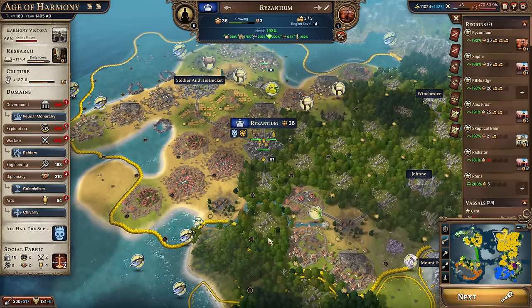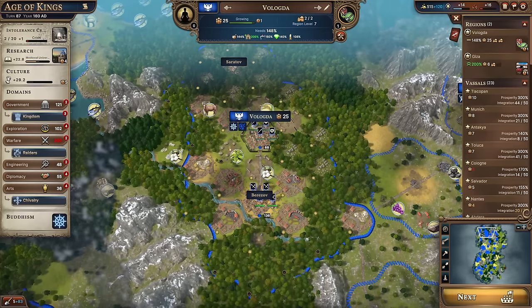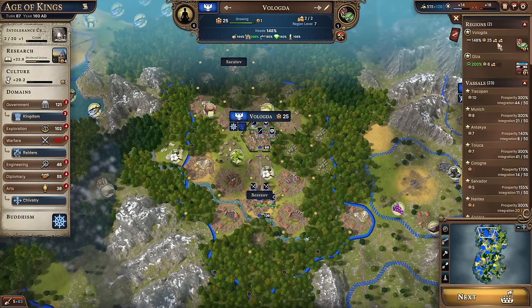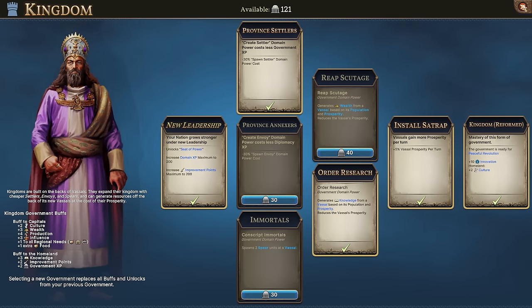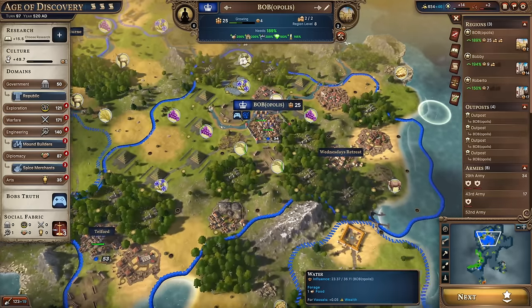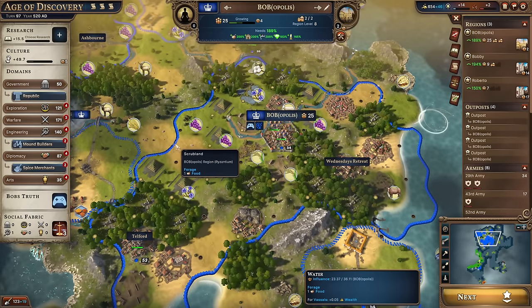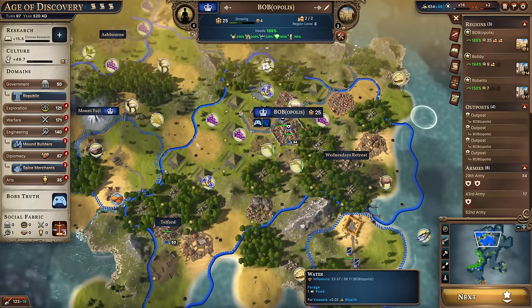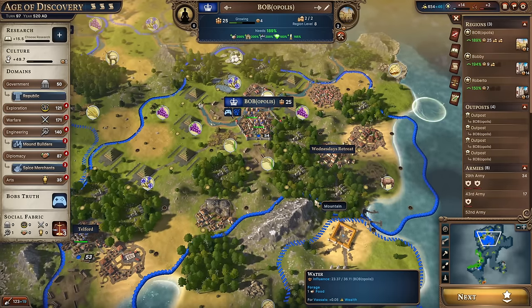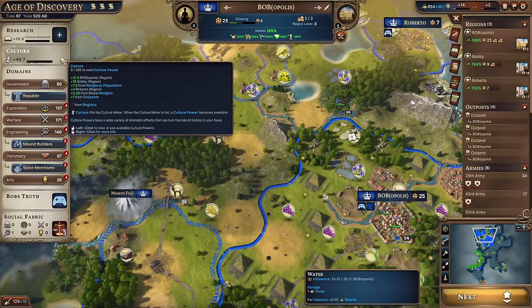Now that we know all about regions and vassals, how do we decide between them? Certain playstyles suit more regions — Kingdom is a tier-3 government more suited to vassals, as is feudal monarchy. Other setups like Republic, Imperial Dynasty, mound builders, naturalists, and god king work better with regions. Culture is a major driver: if you're not taking a big culture hit or have culture to spare, it is worth having more regions. With Republic giving 2 culture per region and 3 regions costing only 7 culture while providing 6 back, it might be sensible to make more regions.